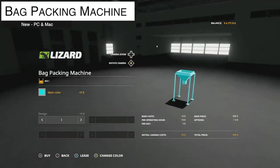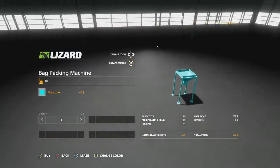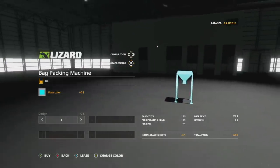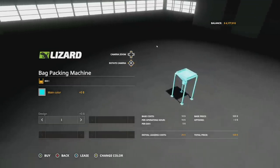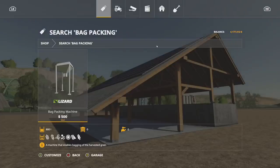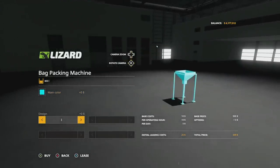Your only other new mod today is the Bag Packing Machine. It holds 800 liters in the hopper — though the listing online says the grain tank is 500 liters and the bag volume is 100 liters, so not really sure which to believe. Either way, this is going to make 100-liter bags of wheat, barley, oats, canola, sunflower, soybeans, and corn, allowing you to sell them a little bit easier.